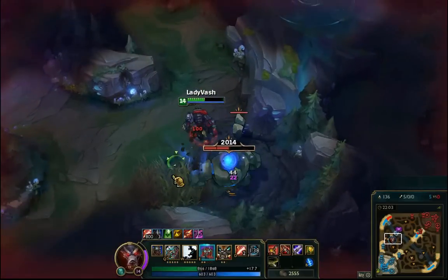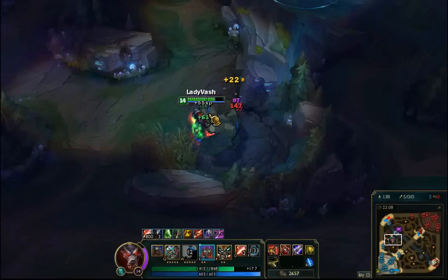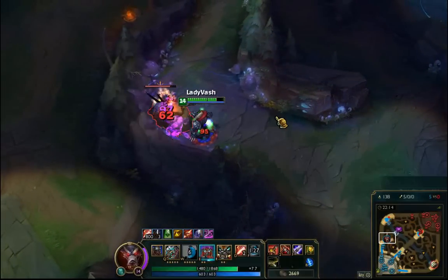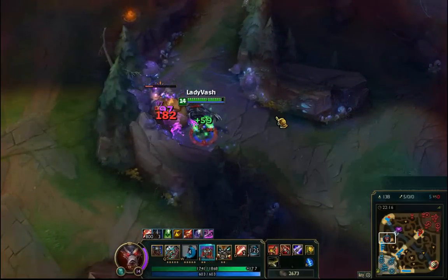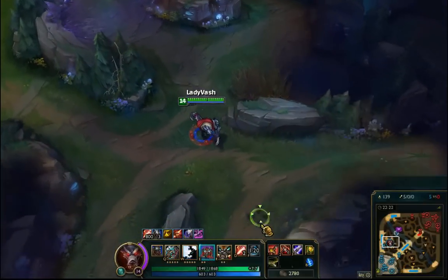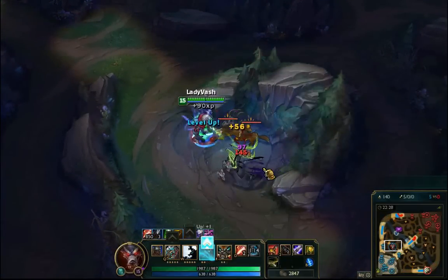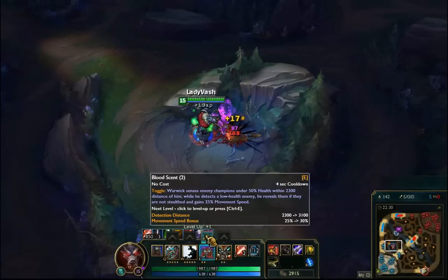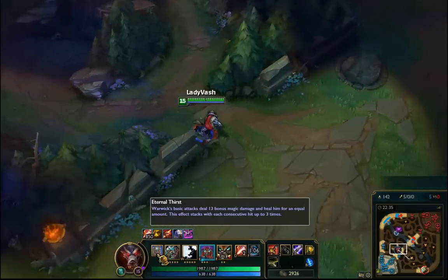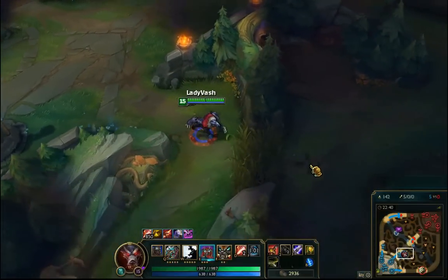Here's Warwick. You can see how fast his passive is triggering — his passive stacks up and will heal every other hit twice. It also triggers the damage twice as well, so it stacks up to three times and then heals and damages twice.